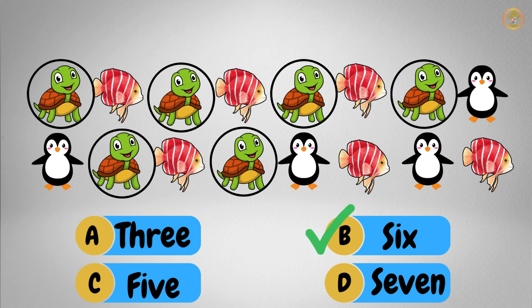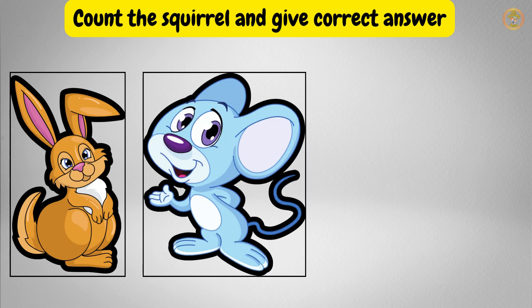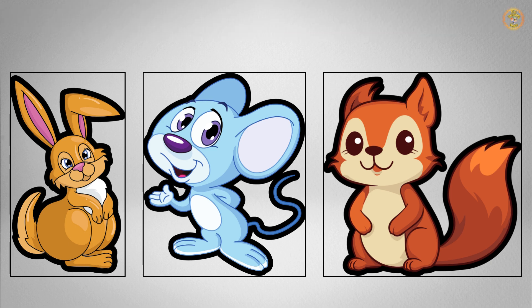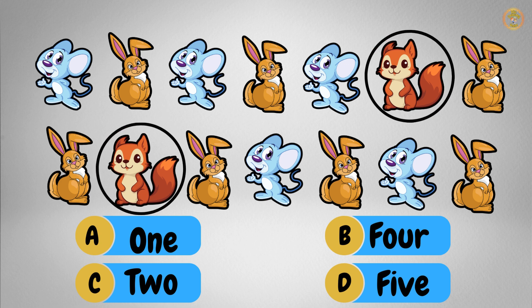Great job! Now we have bunny, mouse and squirrel. You have to count the squirrels and find out how many squirrels there are. That's right! One, two. We have two squirrels. Great job kids!